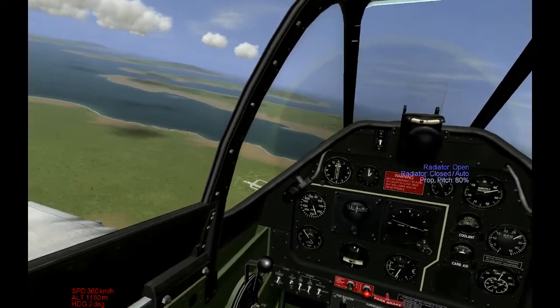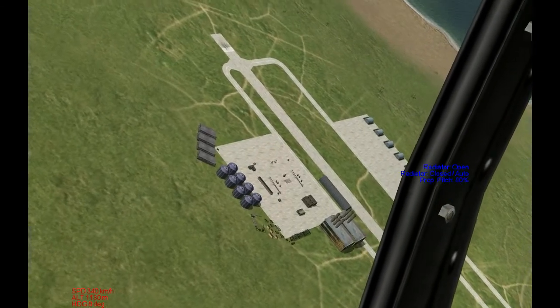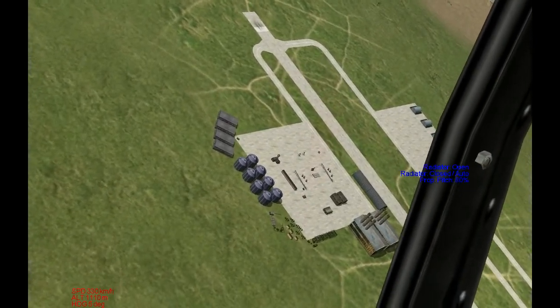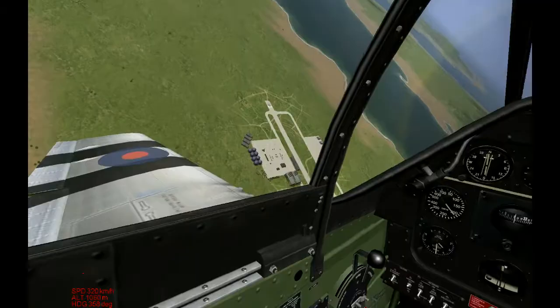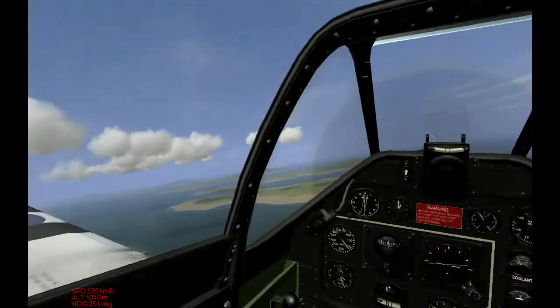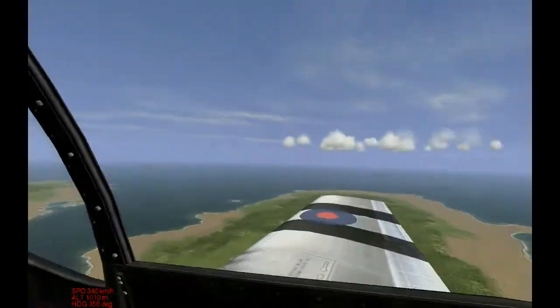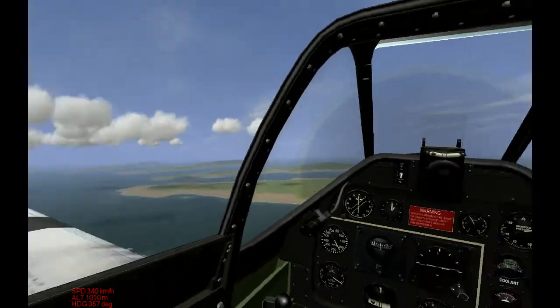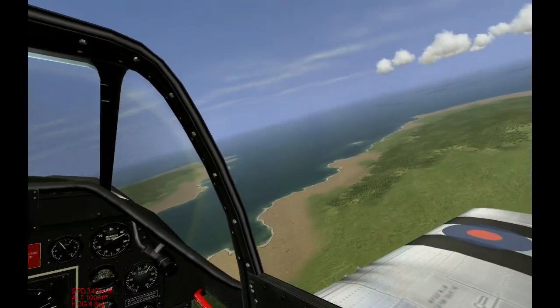So I'm flying the P-51D, and down there is the simulated German V-1 launch site. There are two launch ramps set up with bombs. They will go off to my left. I'm going to turn to my right 270 degrees so I'll come up behind the bomb and ultimately fly off to what is my left.